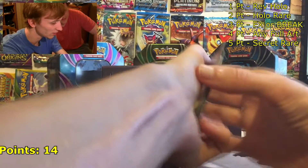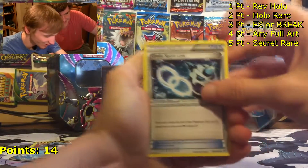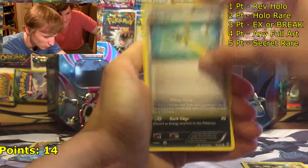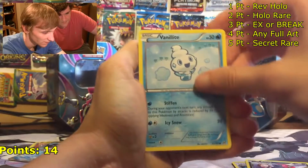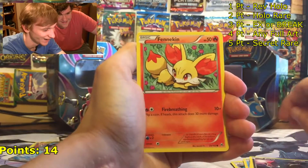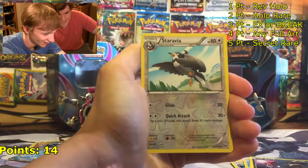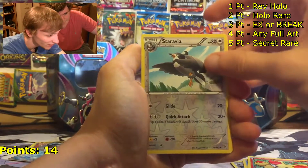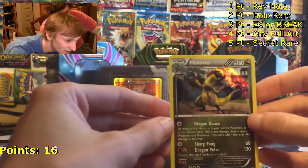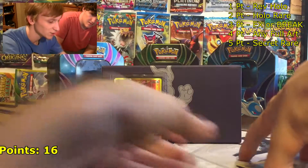To go with our Glaceon EX we got a Glaceon Spirit Link — pretty good right there, I don't even have a Mega Glaceon. Also a Ditto, a Super Rod, a Zorua, a Vanillite, another Zorua, a Fennekin — my favorite starter, I love Delphox — a Starmie reverse uncommon, and a Haxorus holo rare — that's two more points.